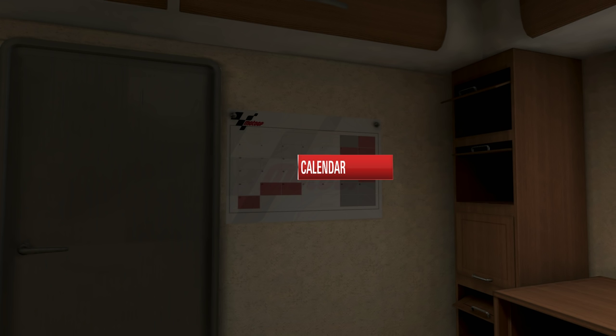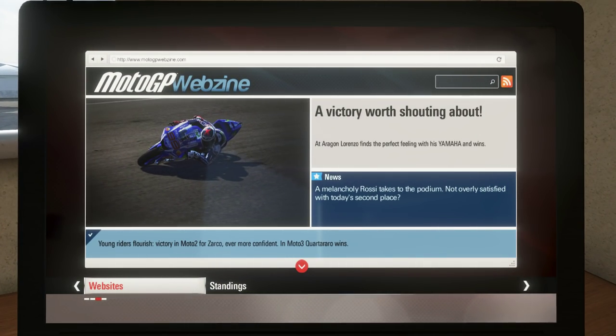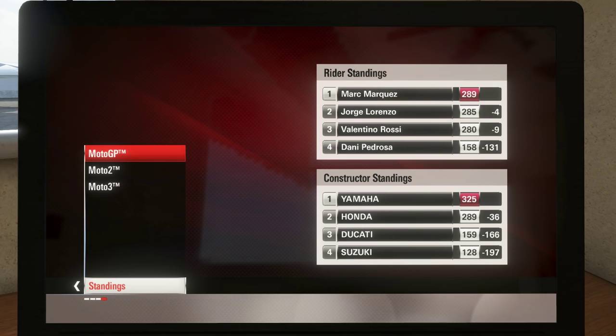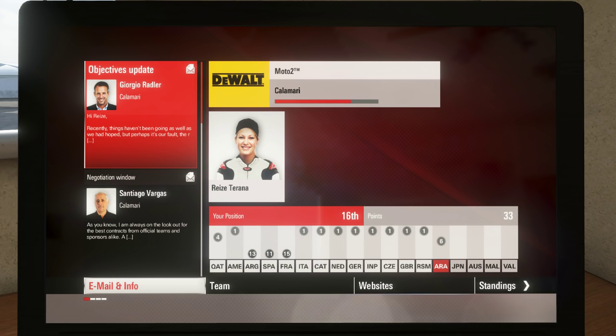Here we are at the MotoGP Career section. This is your main campaign menu. On the laptop you have a touch screen to view news and updates — basically background text tidbits. There are rider standings to track your score across the season, your team menu, and records from the particular season.